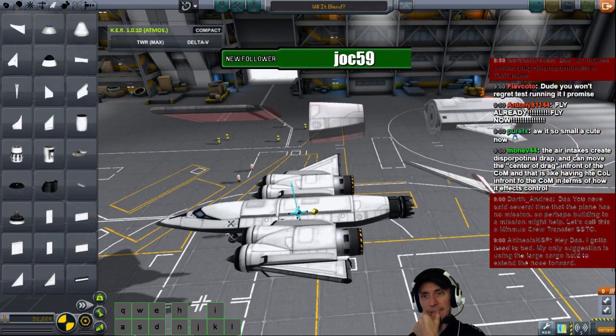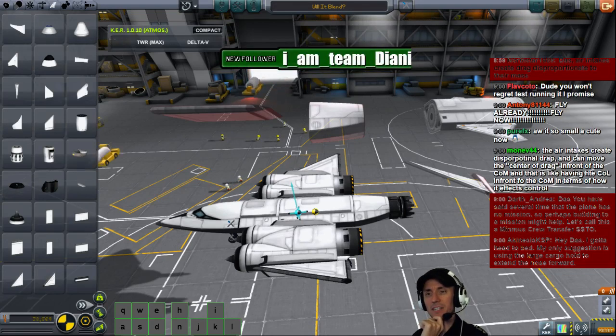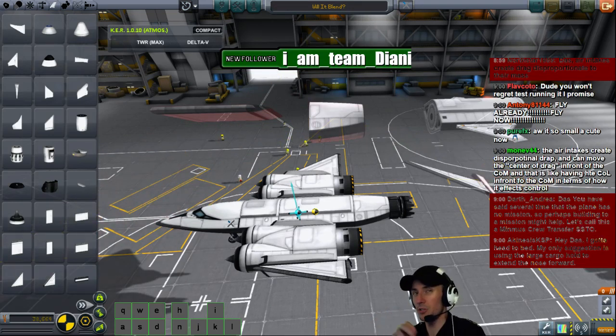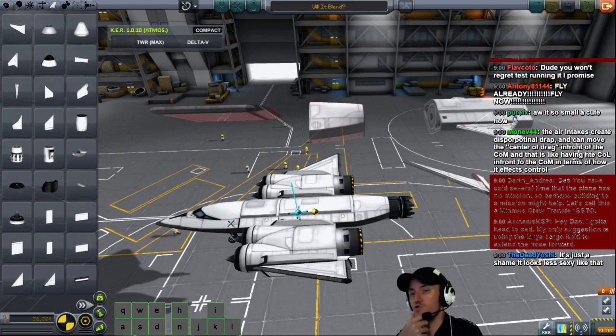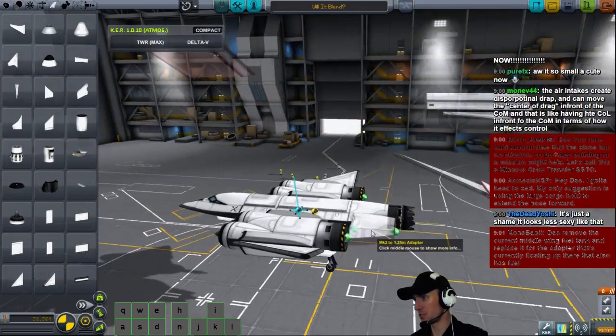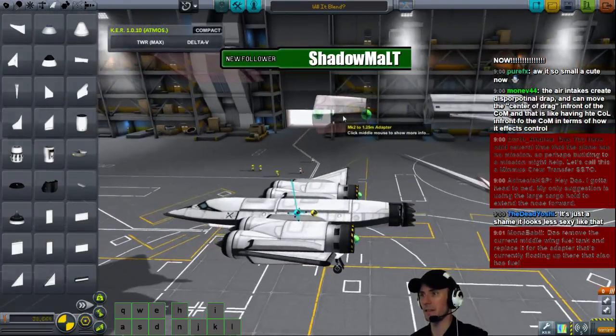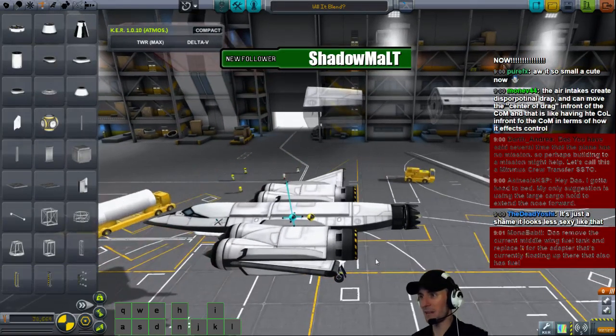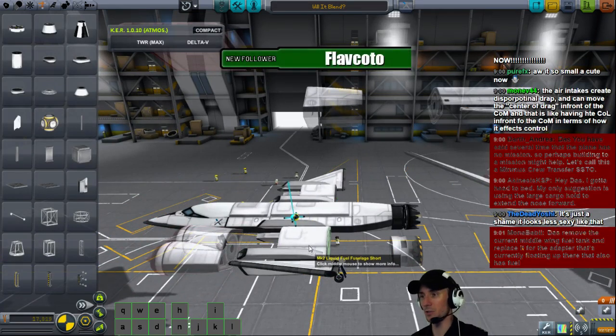Use the large cargo hold — but Akinesis, that cargo hold is empty right now. When you put cargo in it, you're going to mess with the center of mass, aren't you? It's a shame it looks less sexy like that. I think we're going to be able to fix that though. Will that adapter attach like that? Neither of those adapters will attach that way. Why does it need to be flat though? We are totally just looking at things.